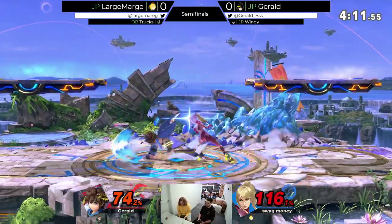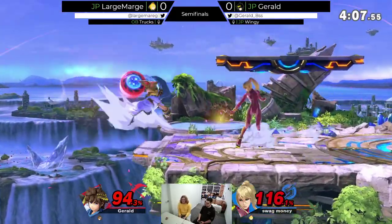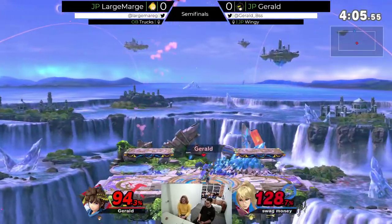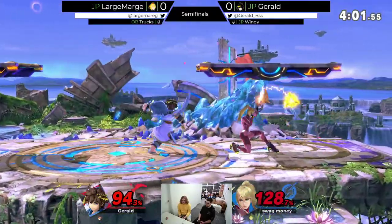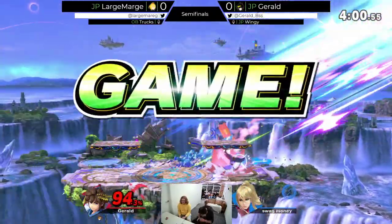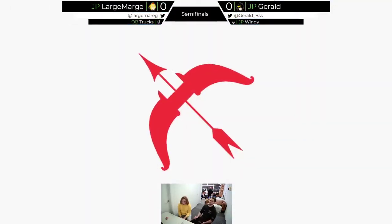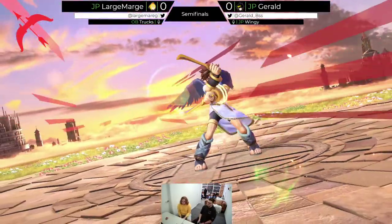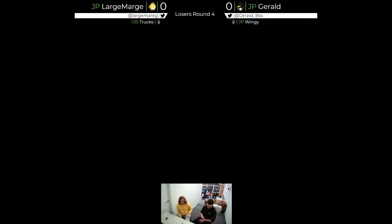Super high percent. Oh, that's the first kind of kill right now. I think there was almost an up smash coming out from Gerald. Shielding that side B is super predictable. We've got the wrong round name — loses round four. That's the one thing I forget consistently. Thanks Chins for the direct line of communication.